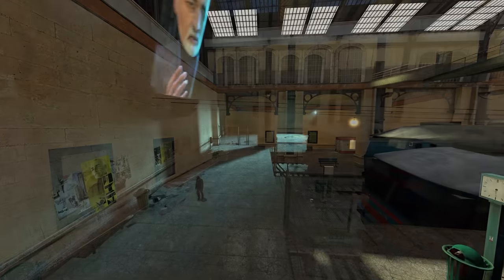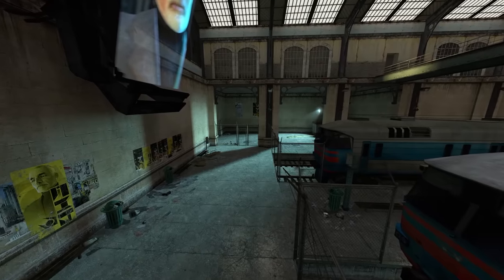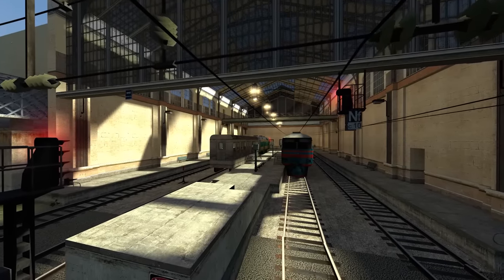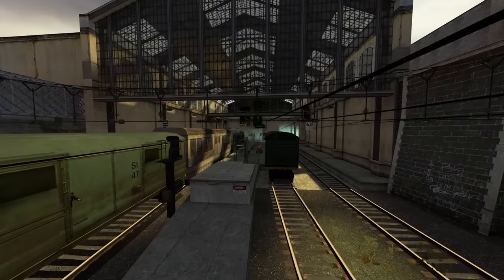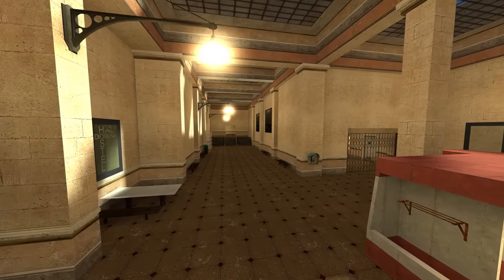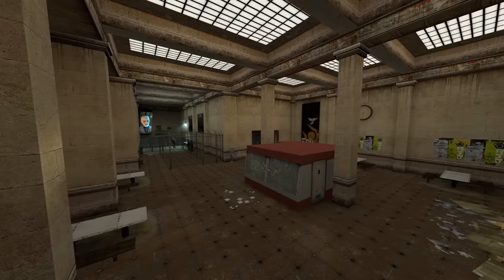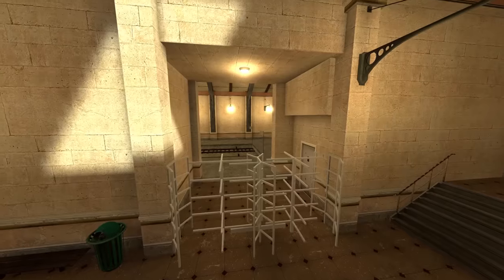Starting off in the city, the changes may not be that apparent, but still the removal of everything Combine-related is a critical change. Notice how the train station is no longer barred off with chained fences, and the station as a whole just feels lively. No security checkpoints, no more trains to Nova Prospect. Little rooms that used to be someone's office or workplace would later be converted into torture cells and monitoring stations for the Metro cops.